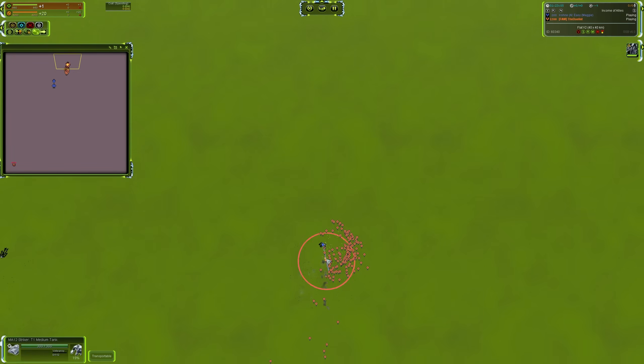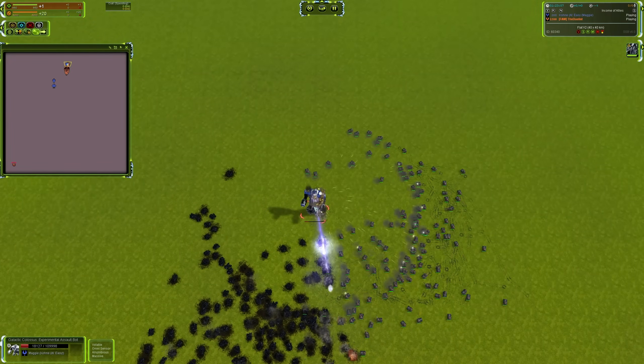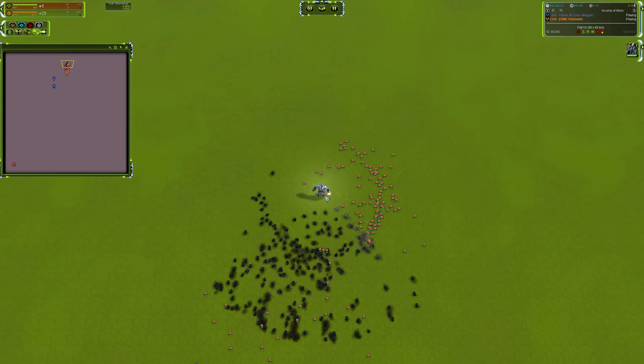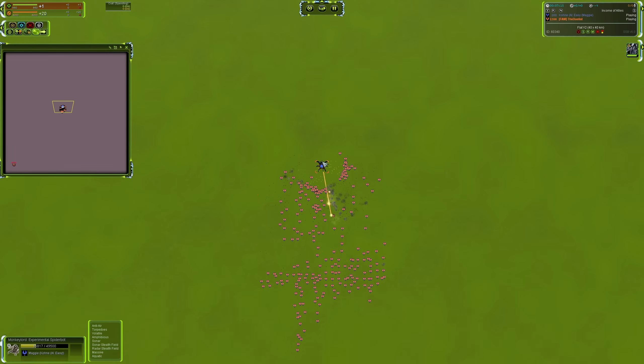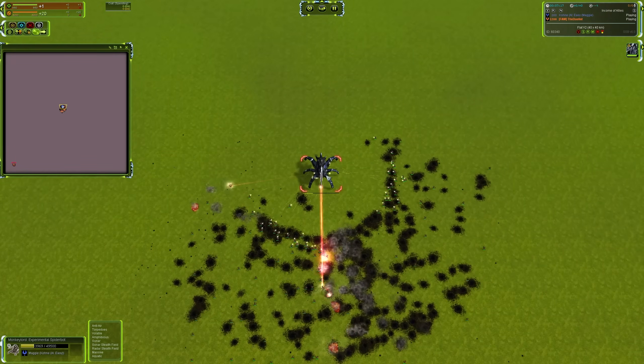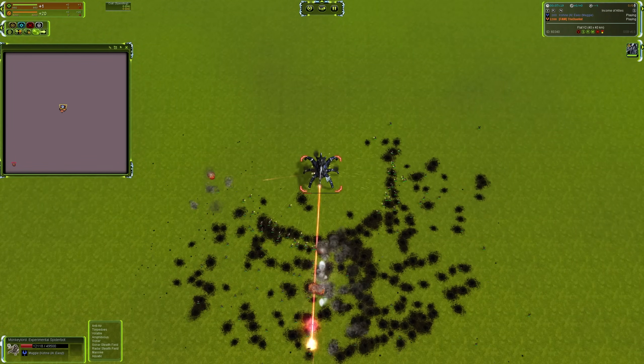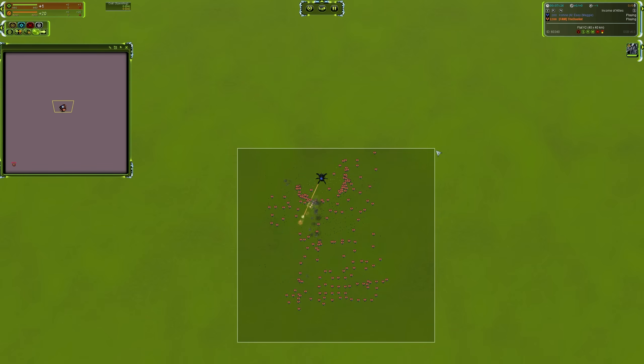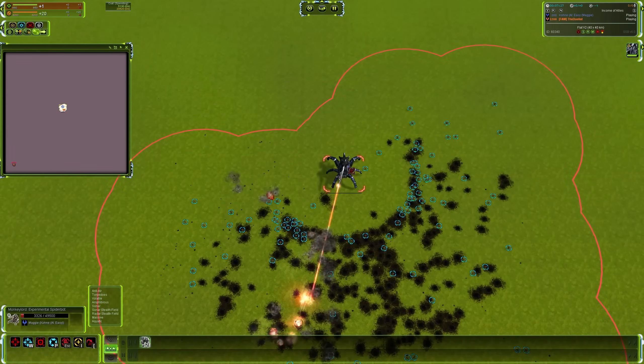First off, let's start with my initial ideas. Going into this I was almost 100% positive that units got less efficient per mass invested as you go up the tier list — so tier two is less efficient than tier one, tier three less efficient than tier two, etc. And we can see this in pretty extreme examples with Strikers versus a Galactic Colossus, or with Labs versus a Monkey Lord.